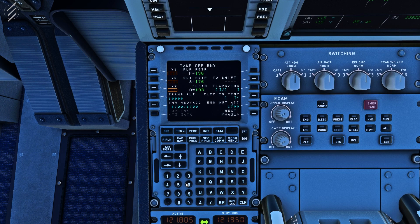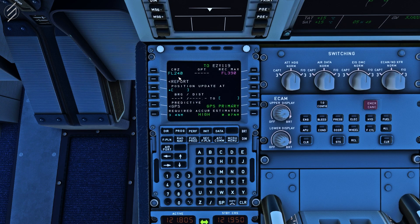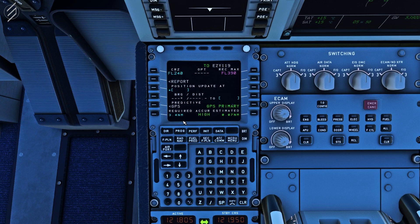The next thing to do is program the performance. Here you can see the V1 speeds, the V2 speeds, and the VR. The cruise altitude currently shows 24,000 — I will later change this to 30,000. First, put your transition altitude into the transition altitude indicator. In the UK we transition at 8,000. For takeoff we'll use FLEPS 1. For the purposes of this tutorial we will not be using the flex temp. Click on the side of the V1 speeds to get your V1 references.